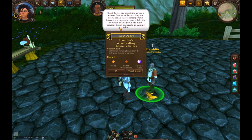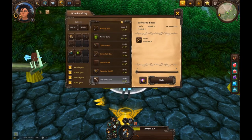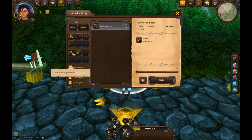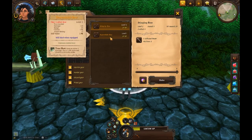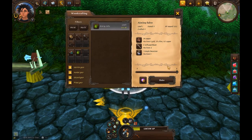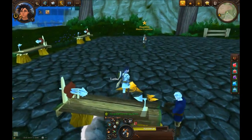Now he's teaching us about salves — he tells us they temporarily increase a weapon's accuracy. We take the beams from the previous lesson and make an aiming salve. You can click here to see your list of refined ingredients and your list of carpentry items you know. If you wanted to make a dependable bow, for example, you could click on it and see how many items you'd need. We made aiming salves — we need one simple decoration, which he gave us.